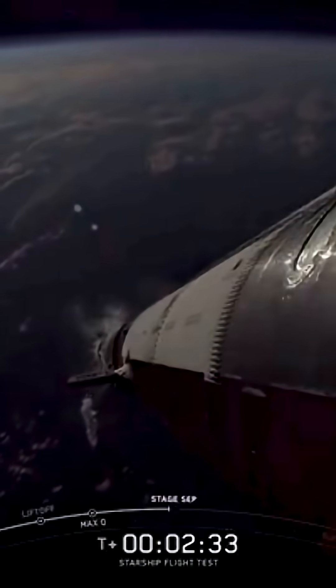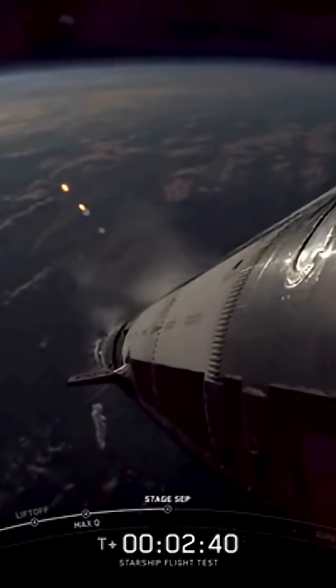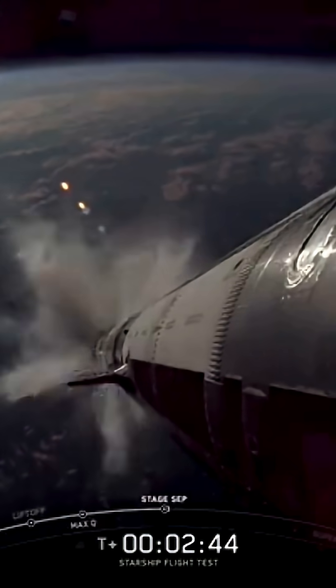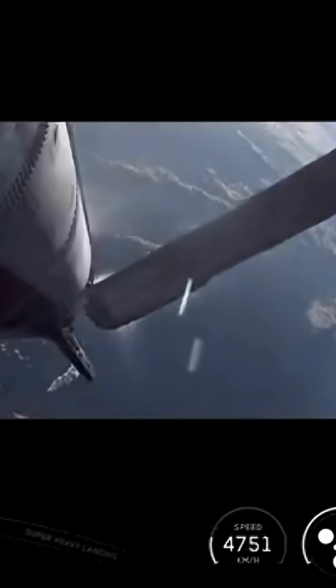Super Heavy makes its way uphill. See the engines throttling down. Booster engine cutoff. Ship ignition. Stage separation.